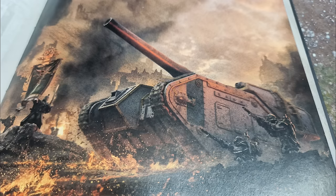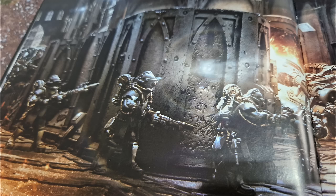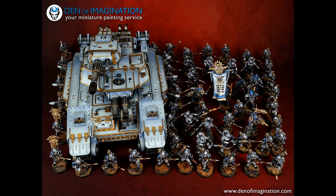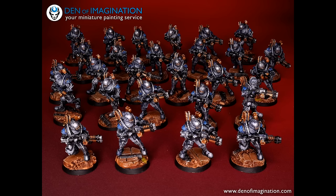I'd be hard pressed not to recommend getting the full three units of these — adding 30 plasma to your army. You can bring the Triaros Armored Conveyor from the box. If you put a flare shield on it and a dozer blade — you'll probably need the dozer blade so they don't get immobilized and the flare shield to get front armor up to 14 — it'll cost 205 points, which is a lot.